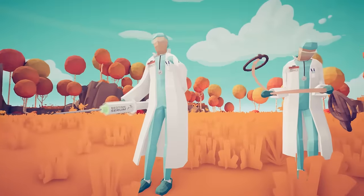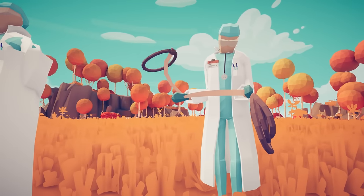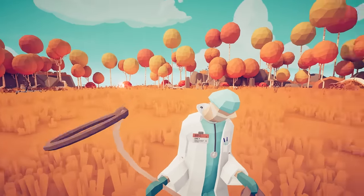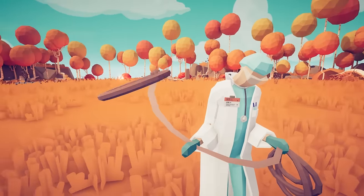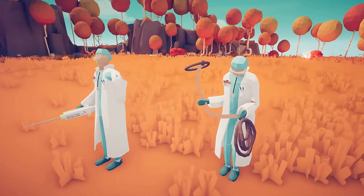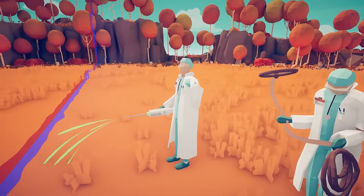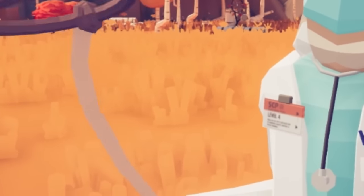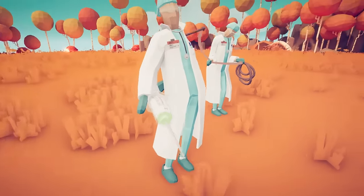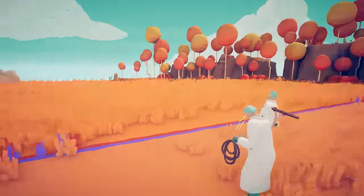I don't understand why I need these. The manila folder said 'put the files in the computer, you're going to need it.' Why will I need an SCP doctor with a lasso or an SCP doctor with bedtime serum? There's no logical explanation. Wait - the lasso would be used to secure, and the bedtime serum would be used to contain it. What would I need that for?